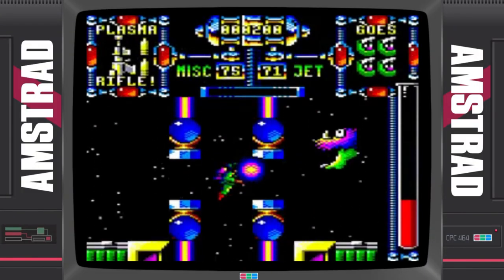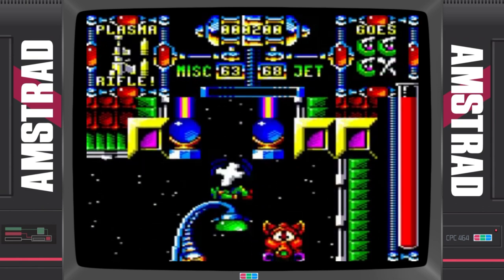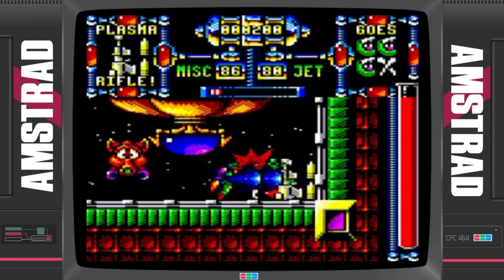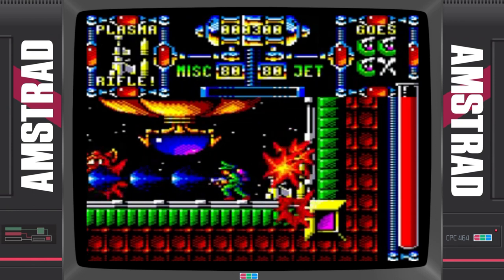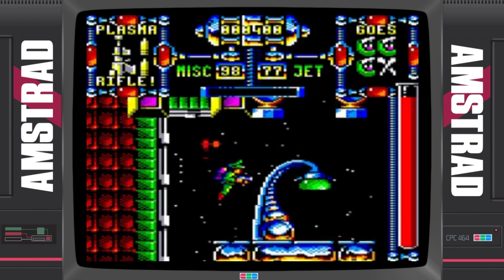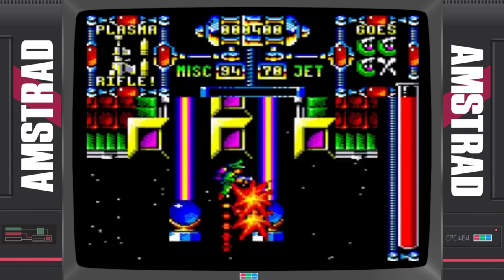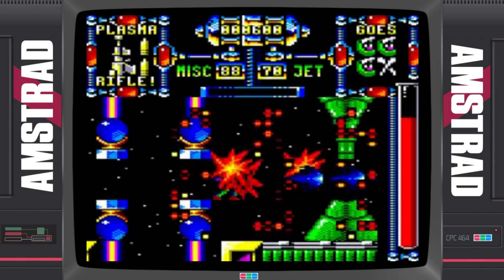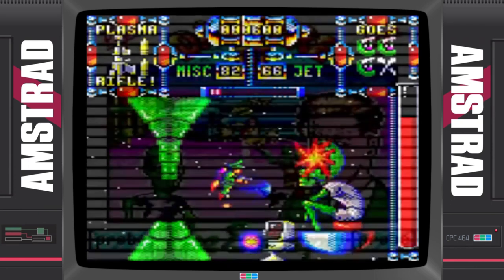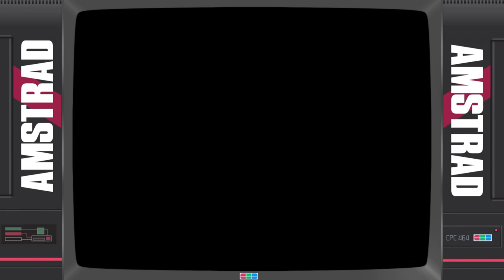Like the ZX Spectrum version, there's no mutilation, no blood splatter and zero loss of limbs. Despite this, compared to the ZX Spectrum version it's graphically spot on. The sprites look good and the animation is excellent. Despite the restraints of the 8-bit hardware, Dan Dare 3 is a nice little game — they just don't make them like this anymore. It seems to have improved whilst in transit from the Speccy onto the Amstrad CPC.